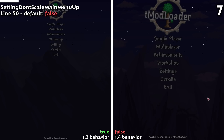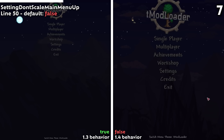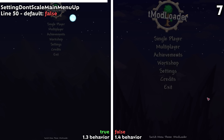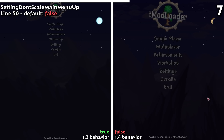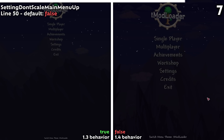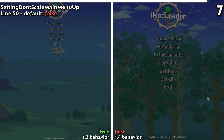Line 50's setting Don't Scale Main Menu Up allows you to bring back the 1.3 main menu scaling, when the menu didn't scale its resolution. This basically makes your menu smaller if you're playing on a higher resolution monitor, like 1440p. Most people play on 1080p or higher these days, so leave it alone unless you love tiny buttons.